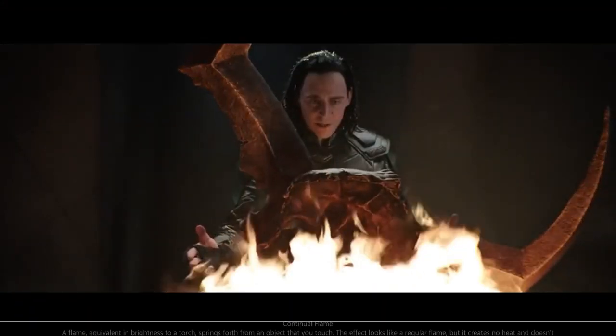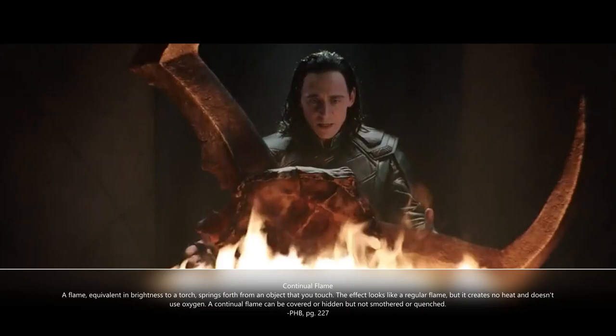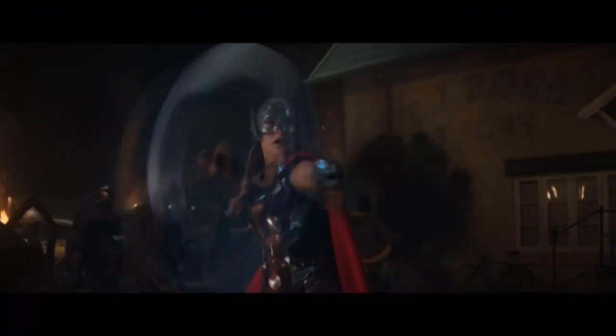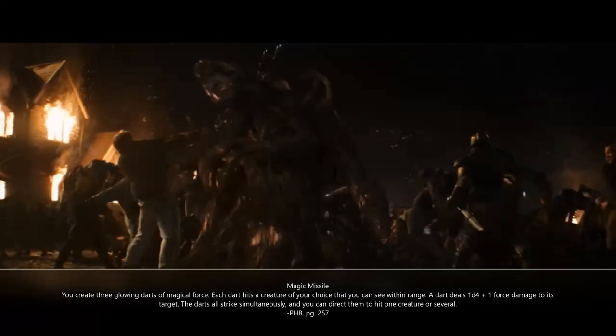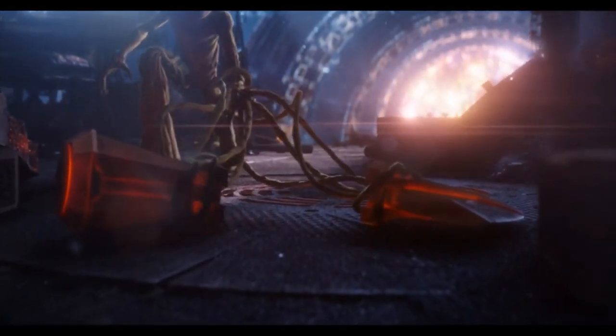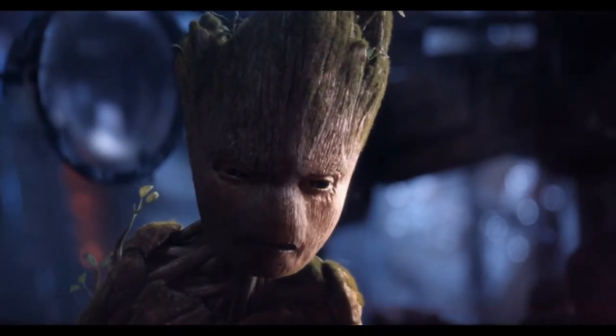You have three spell selections remaining. Continual Flame works as an analog for Asgard's Eternal Flame. Witch Bolt, a d12 damaging lightning spell upcast and maxed out with Destructive Wrath, can do serious damage. If you want to capture Love and Thunder Mjolnir — which assembles and disassembles at will, propelling itself toward enemies as auto-hit force damage pellets — the Magic Missile spell isn't a bad analog at all.